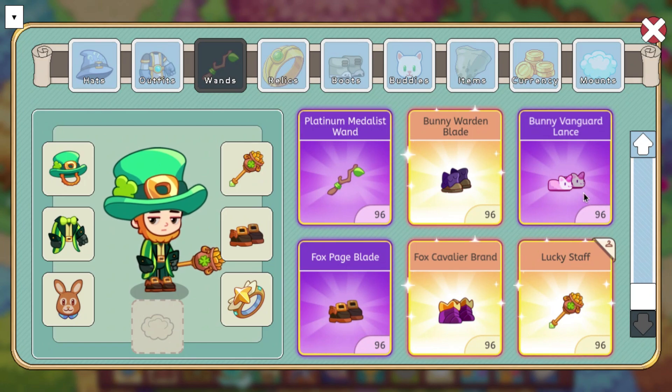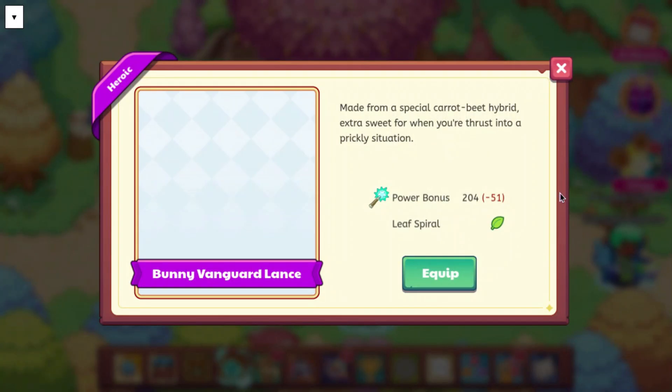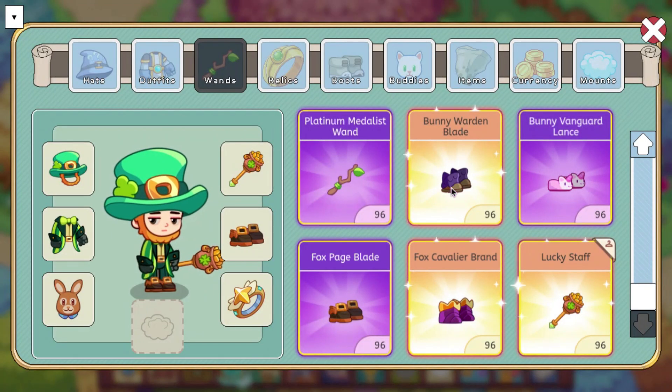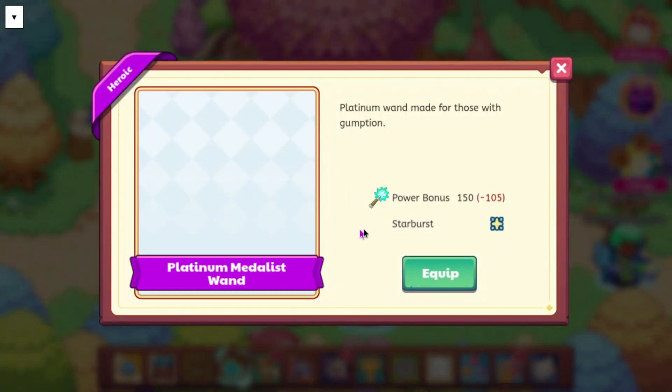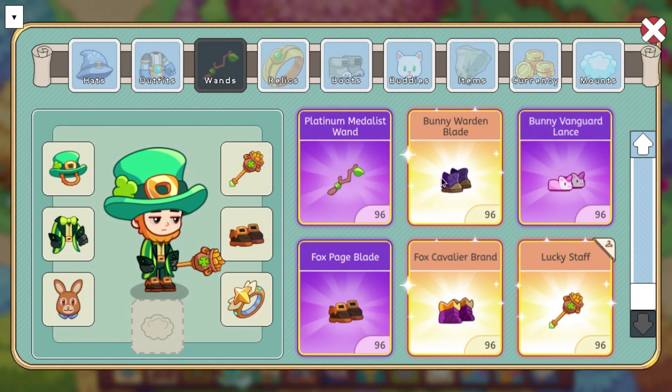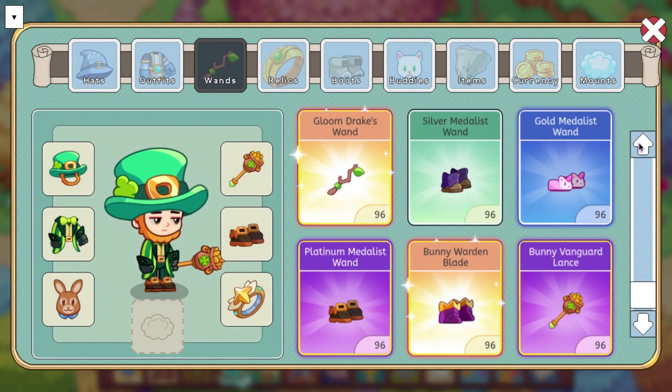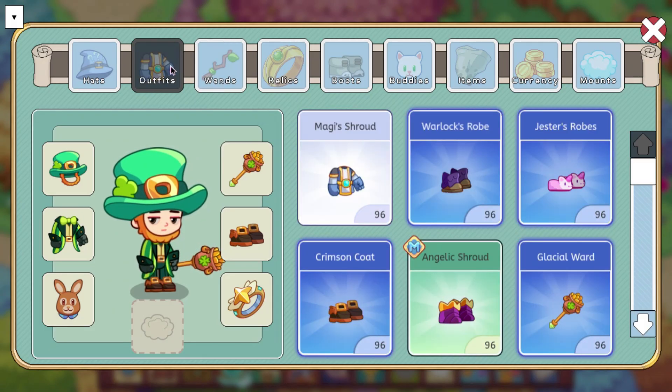We also have the Bunny Vanguard Lance, which is right here. This one does a Leaf Spiral power bonus of 204, made from a special carrot-beet hybrid, extra sweet for when you're thrust into a prickly situation. So the bunny wands are going to be associated with plants, I guess. And then the final one, the Bunny Warden Blade, does a Leaf Swarm power bonus of 243. So that is all of the wands.